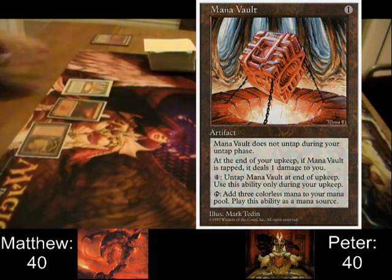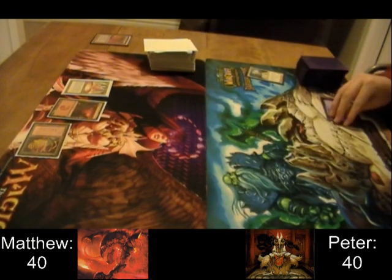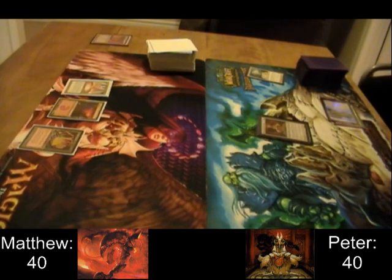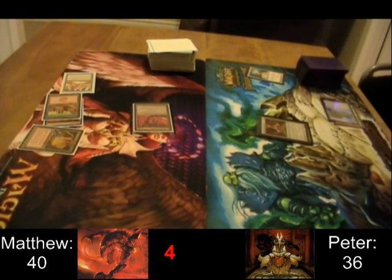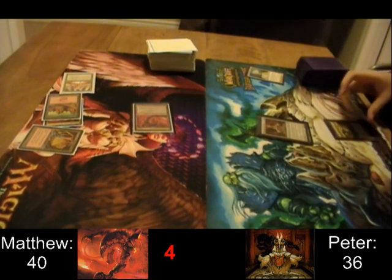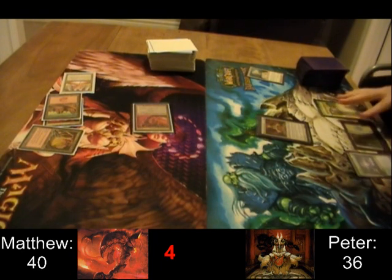Mana Vault is pretty sick in this deck. Like I said, the mana curve starts at 5, so that thing's going to be really good. I think most people just sort of use it as a Dark Ritual and then let it sit there and take one from it every turn, because it's kind of inefficient to try and untap it for 4 mana. So Eurobrask makes an early appearance and gets in there. He's also capable of getting in for 21 damage, but it doesn't happen as often — he's only 4 power, and there are not very many equipments in Eurobrask.